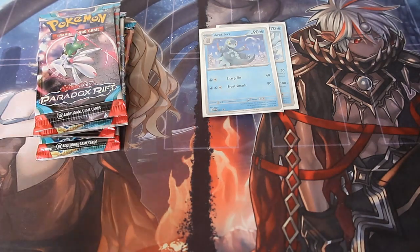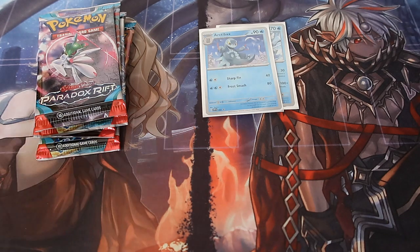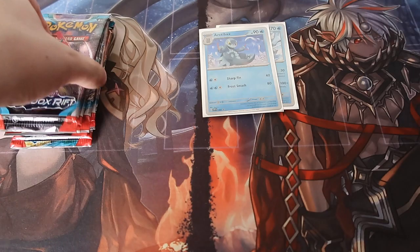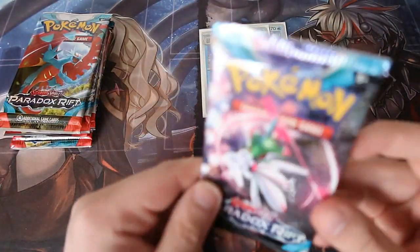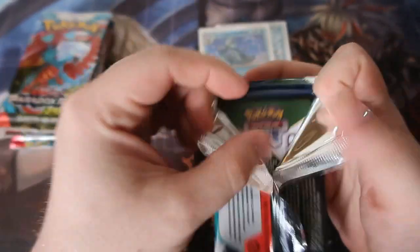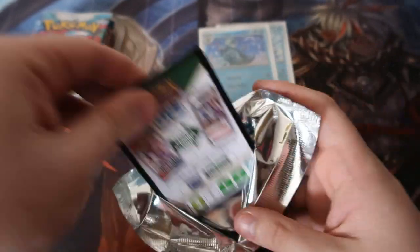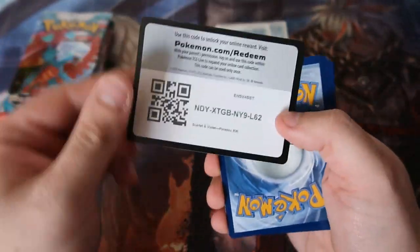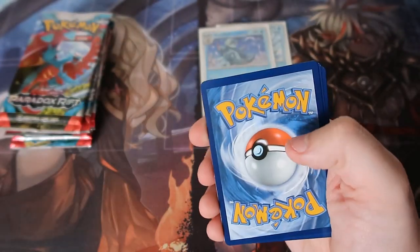Last episode we did absolutely godly pulls — insane. Can we do it again with two random blisters of Paradox Rift? Just so you guys know, I have a lot of these blisters, so this one could be terrible but future ones could be absolutely redonkulous. Here is your code and it's gone.